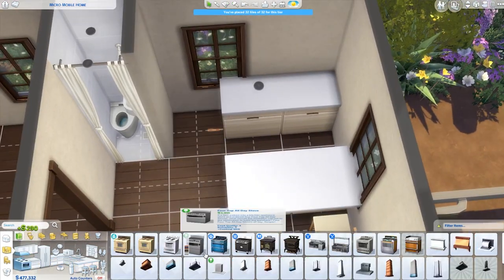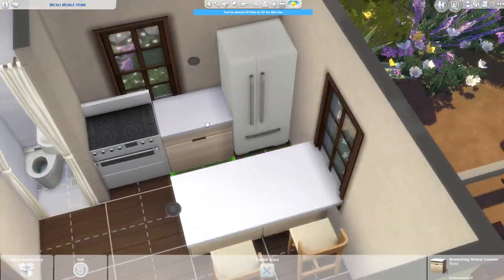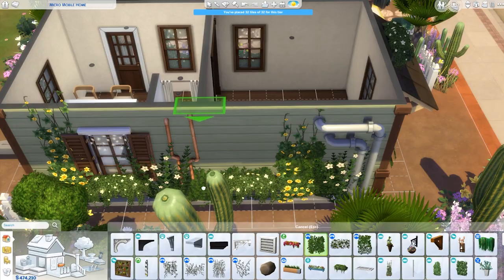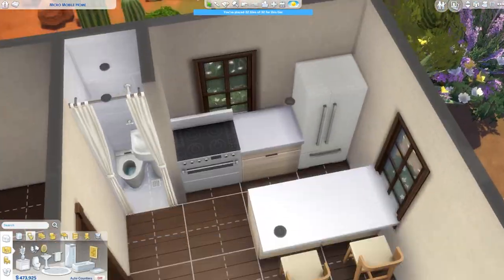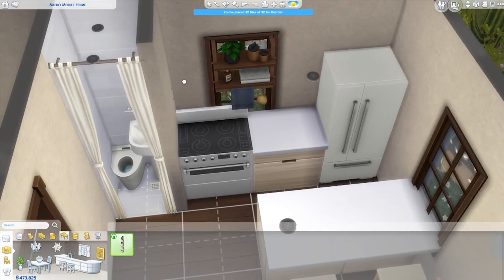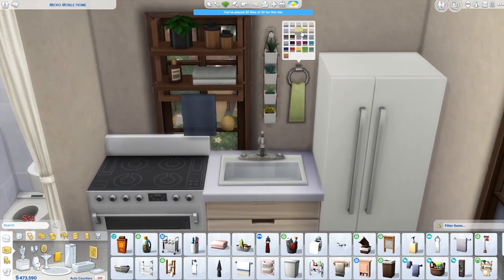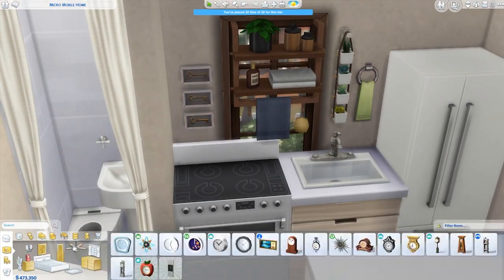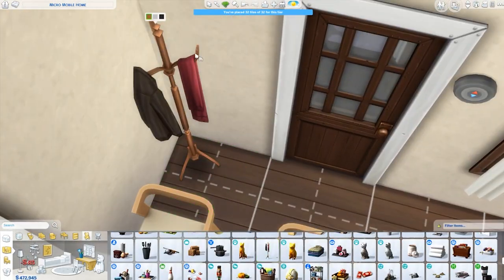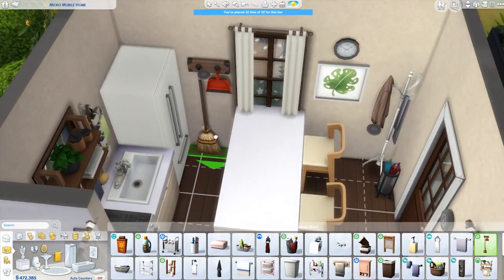I also really like the challenge of building tiny homes. I did a one-tile bathroom, which I actually got that idea from Simarchy — so go check her out. It was a really cool idea where she used the new shower from university, a sink, and a toilet all in one tile, and it actually works. It does require move objects, so if you download this house make sure you have move objects on. Shout out to Simarchy for doing the Lord's work — thank you so much for creating this.